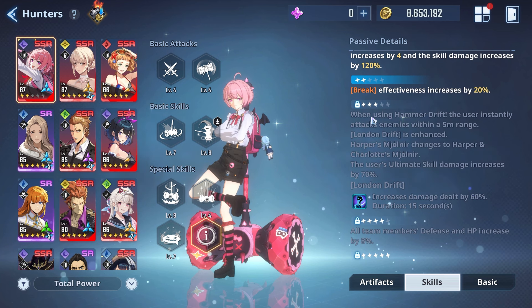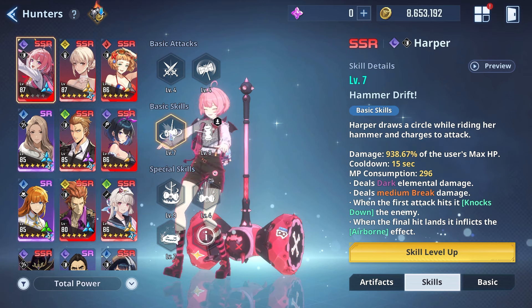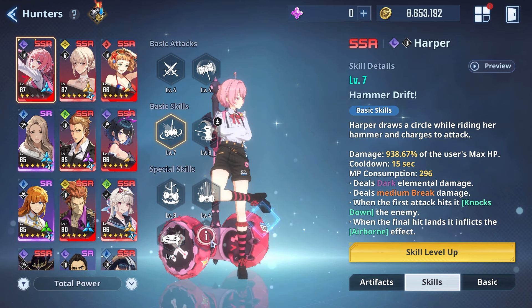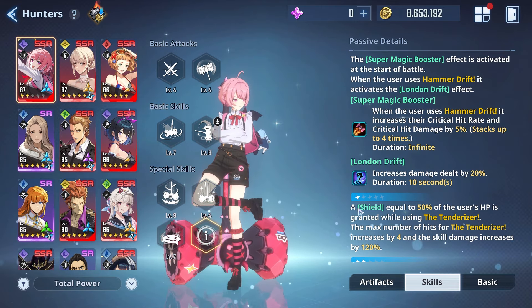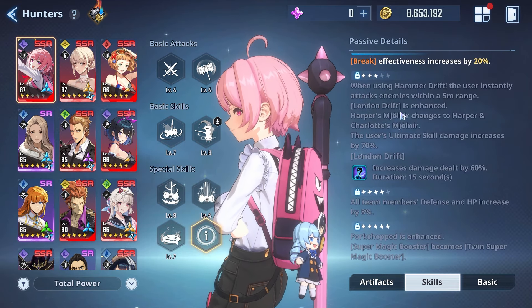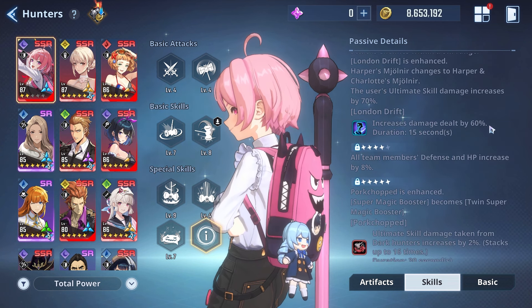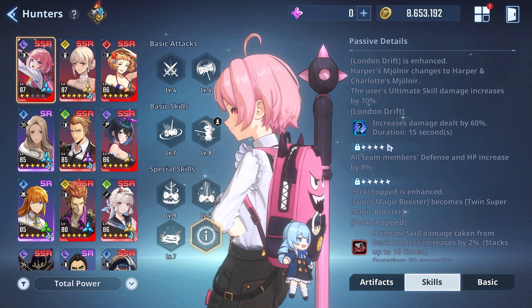Advancement 2: break effectiveness increases by 20 percent — actually pretty cool. Advancement 3: when using Hammer Drift, the user instantly attacks enemies within a five-meter range, which could be an AoE effect similar to Black Hole from the Commander. At advancement 3, Harper's Mjolnir changes to Harper and Charlotte's Mjolnir, with ultimate skill damage increasing by 70 percent and the London Drift effect now doing a 60 percent damage increase.